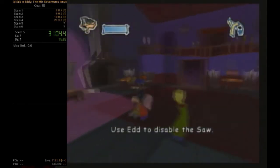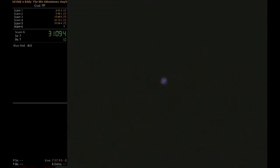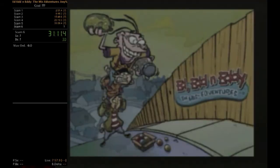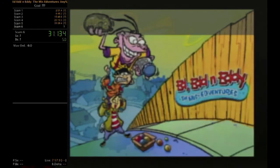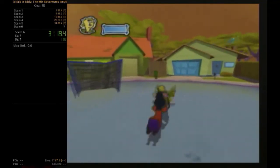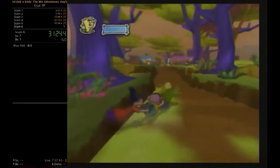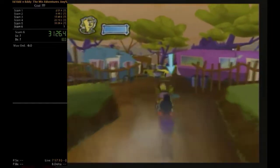We've got all three gifts, so now I switch to Double D to disable the saw — and we beat the fifth level out of six. Just one more and we're done with the speedrun. That last one took me 12 minutes. The fifth level is called 'Nightmare on Ed Street,' which is obviously an homage to Nightmare on Elm Street.